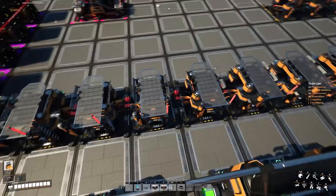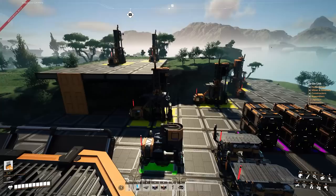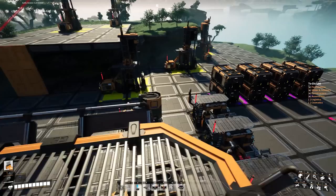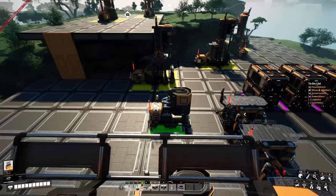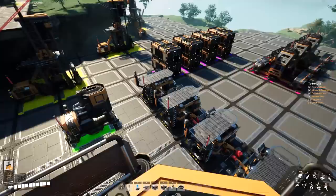So that is all of the machines in place — the miners into the smelters, into the constructors, to the assemblers, and finally the storage containers, with all the foundations in place. Now the real fun begins — that was the easy stuff. Now we have to hook it all up together, power it on, and make sure everything's running flawlessly. Logistics is next.